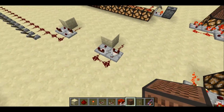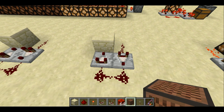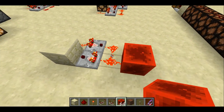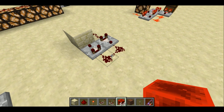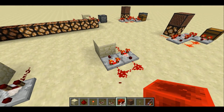So how does this work? It uses this little comparator loop. Let's initialize it to full signal strength — this is a signal strength of 15. When I remove this redstone block, we'll start to see it dim over time. A couple of seconds later, it's completely gone — all the signal strength is completely gone.